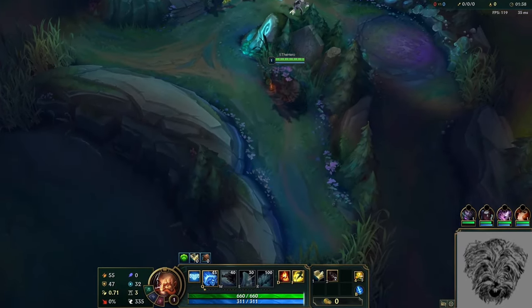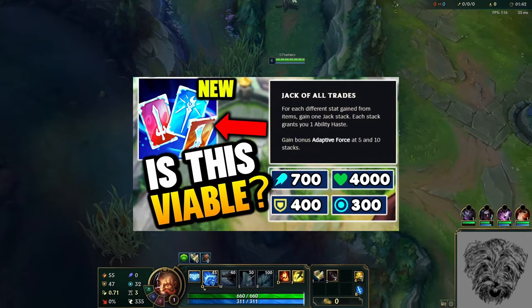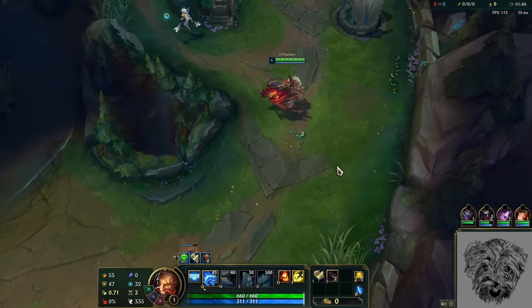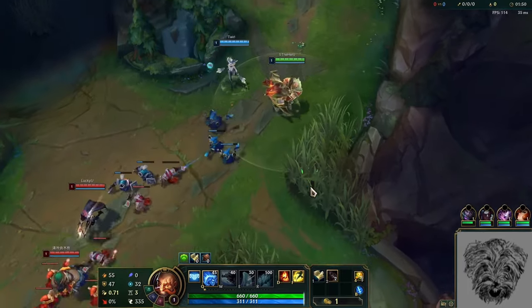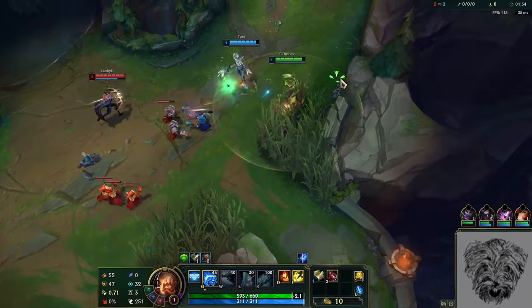Hello everyone. I've been hearing talk about some crazy new Korean build and there's this new rune that's crazy overpowered and taking over the meta. I'd say that all this turned out to be a bit of an exaggeration, but today I do want to talk about the new rune, Jack of All Trades, and how it can be a pretty good choice in some of your games.